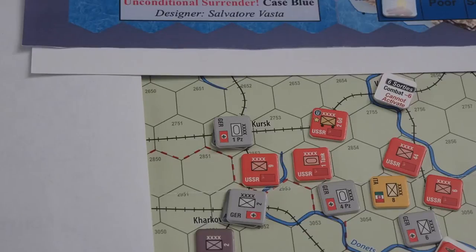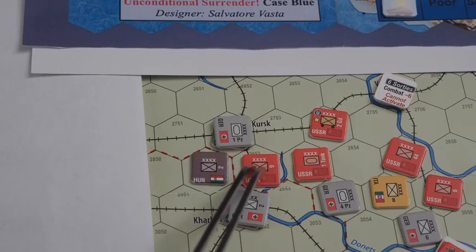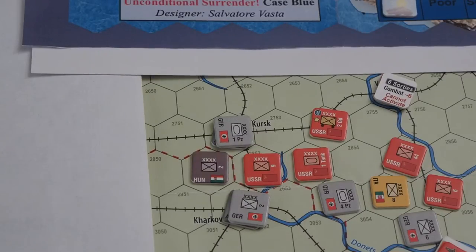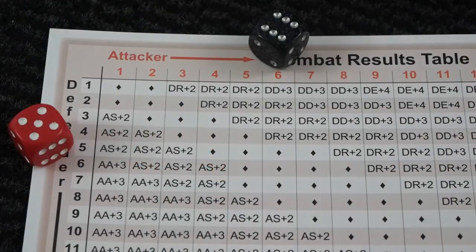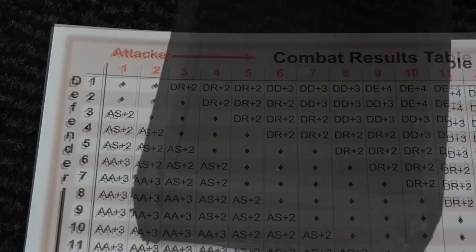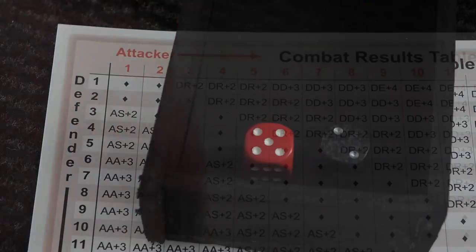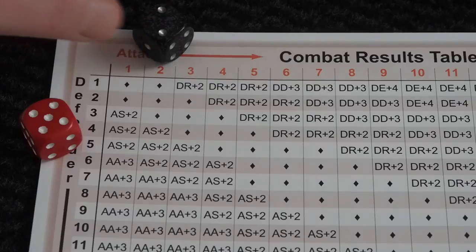Now is a chance for me to use the Hungarians — I will move them one, two hexes, then attack the 9th, costing three to four points. So there are four points of movement left. This is when nothing happens. We pay two points and attack again. The normal rolls for the Axis are back — attacker stopped.